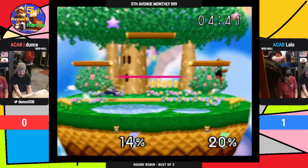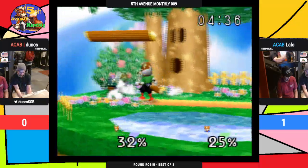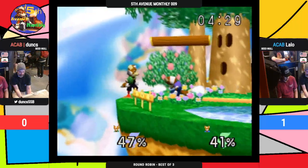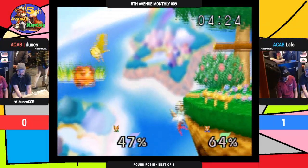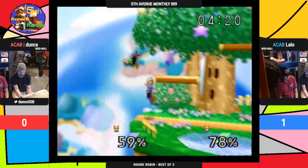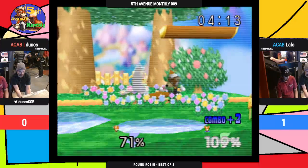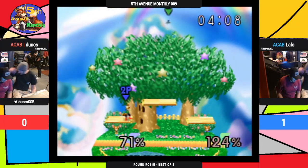Nice little ledge cancel to cover Lilo's option for grabbing him there. Lilo gets the back air though, but a nice defensive shine by Dunks. Nice get-up attack — kind of blowing him off — and the jab trade. Dunks going in with the faster option with the grab — down smash — no up tilt though. Another jab, down tilt — keep the pressure on him — and I think that will do it. Yeah, Dunks takes game two.